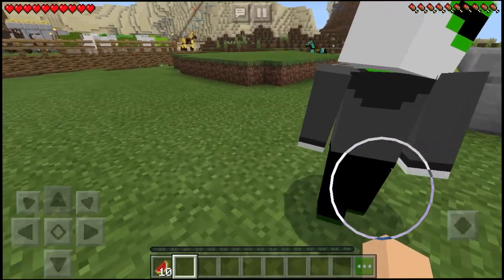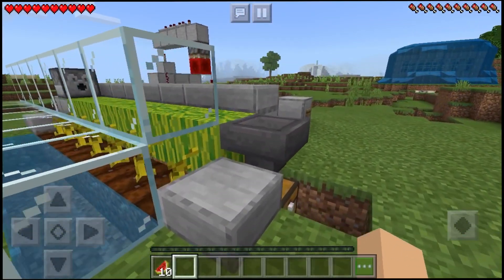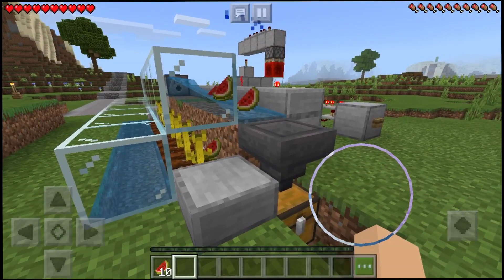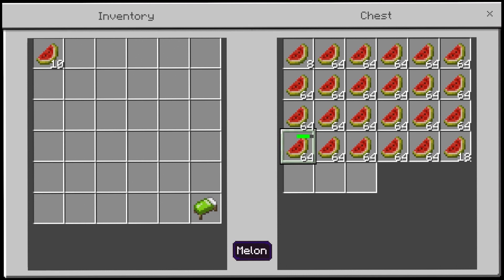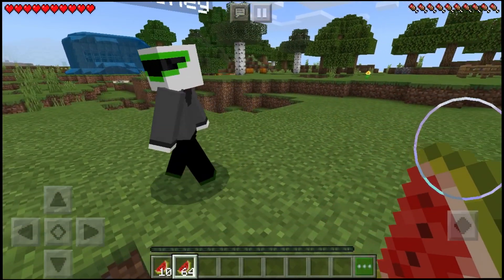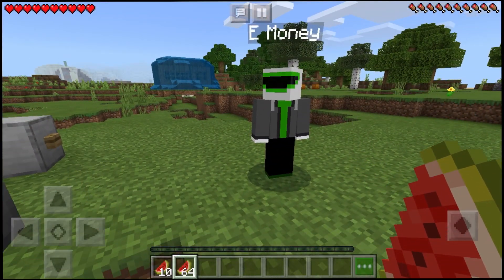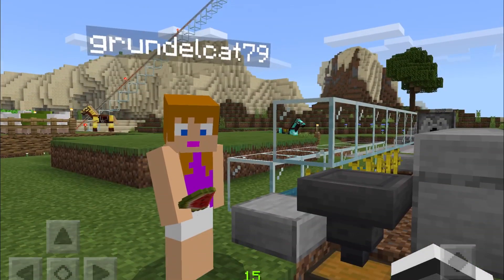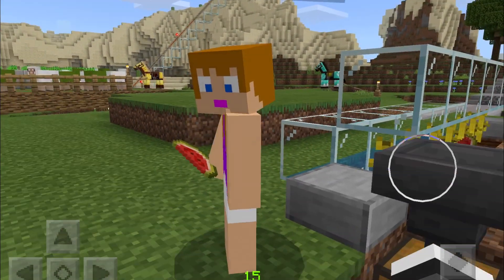Over here we have another automatic thing — it's not very clean right now, I need to organize it and make it better. We have an automatic melon farm. You got melons, you press the button, it squishes them, pushes it over, the water goes away, goes back down, and it grows more. Works pretty well. I didn't have any observers at the time, but I'm going to make it fully automated when I get around to updating this place. I've been working a long time on a project, and we'll get to that in a bit.